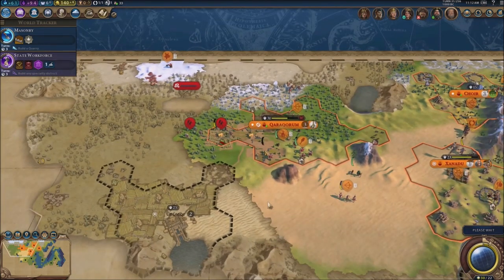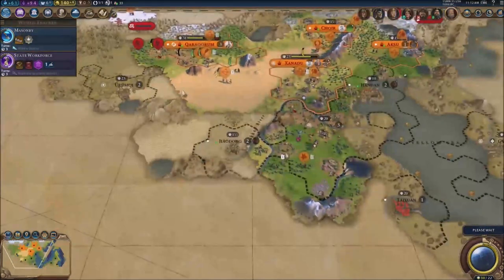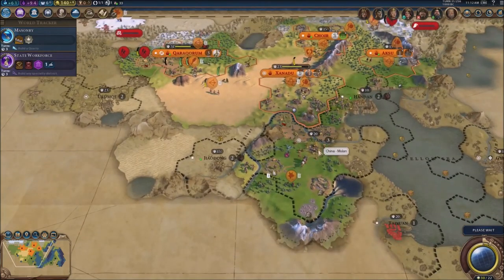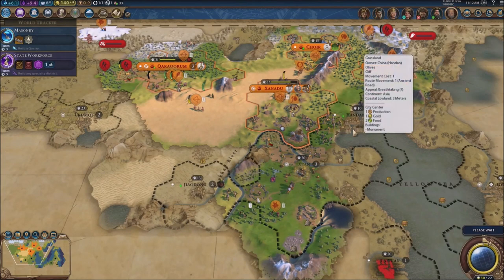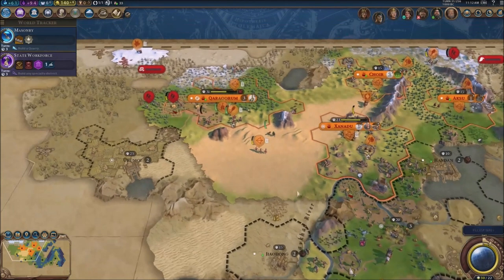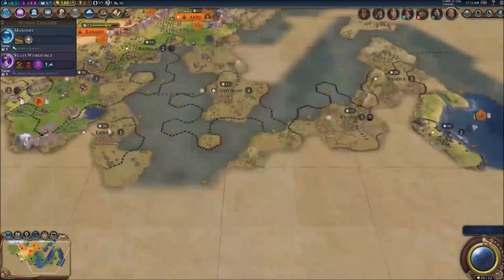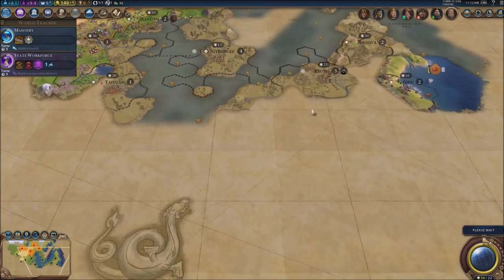We've got nothing going on so far. Still friendly with the Chinese as far as I know — their capital has actually grown quite strong, connected with their harbor. Let's just hope they're not gonna attack us and they're gonna stay friendly. We've got the Koreans and the Japanese over here, they've already got a couple of territories. I've got four so I think I'm good for now.